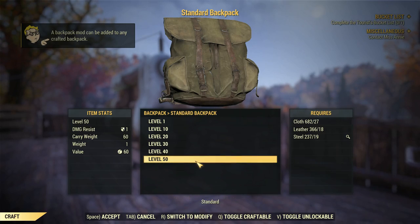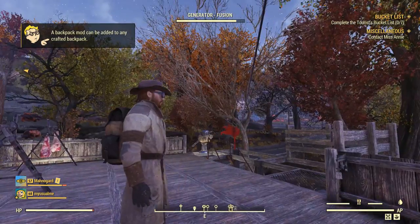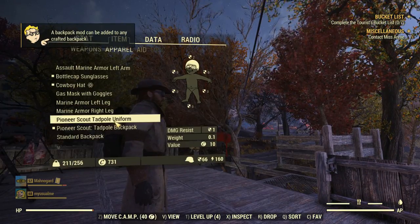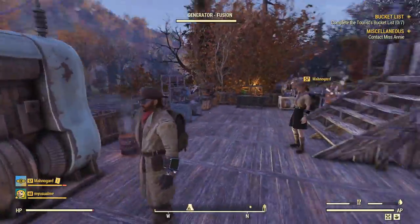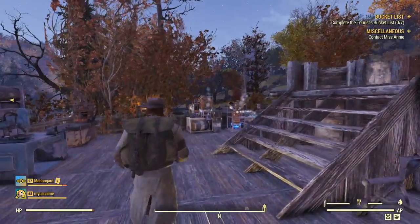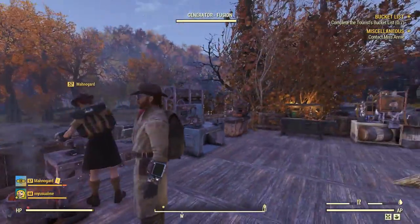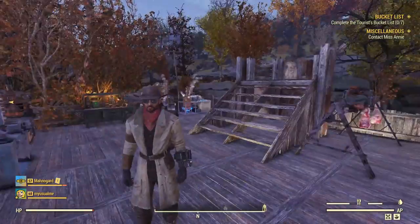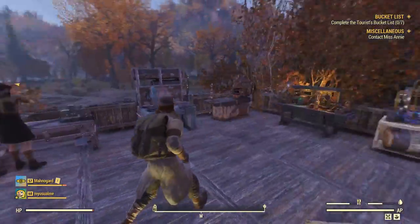The backpack mod can be added to any crafted backpack. So I have 60 extra carry weight with this one. Let's go ahead and put this on and see if it's any different. Standard backpack - it's just a backpack. I like it better than the other one. It's 60 carry weight - that's amazing, that's really good.